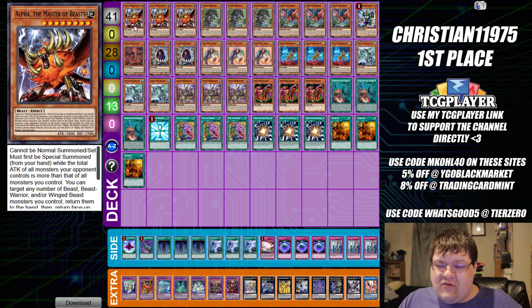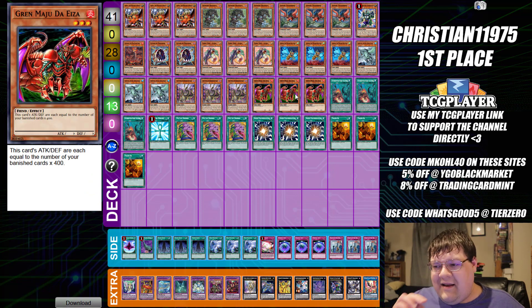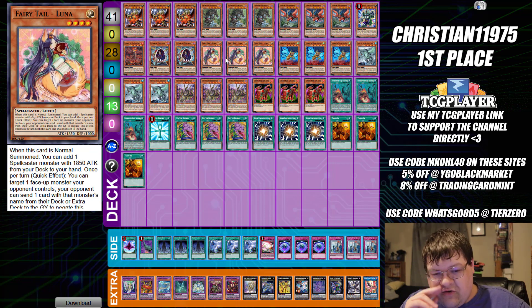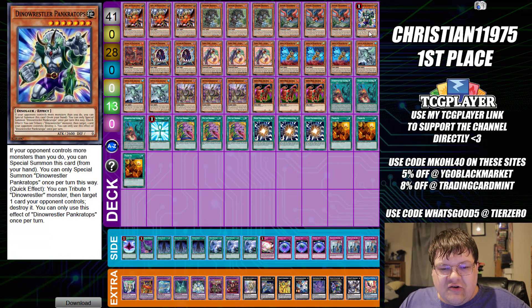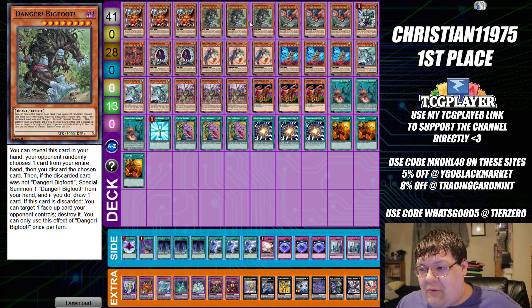We have a first place Grand Manju list out of this weekend — Christian11975 actually ended up uploading this. Basically we're taking multiple good approaches here: we're playing Fairy Tail Lunas for spot removal, Mr. Alpha for more spot removal, one Pankratops for additional spot removal, and the entire Danger package here for spot removal.